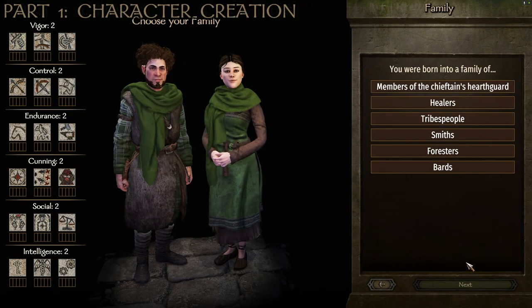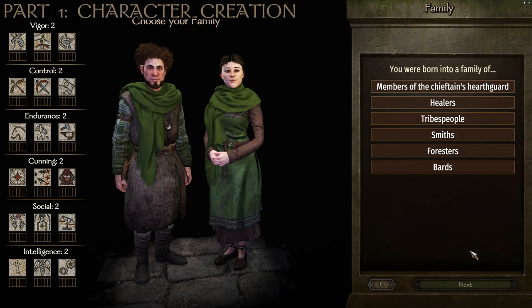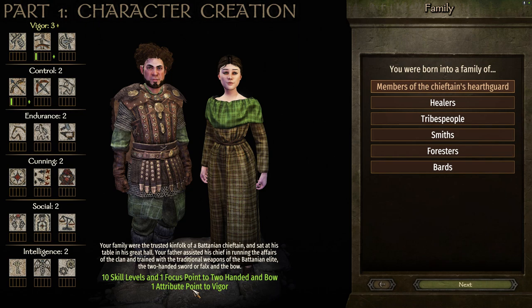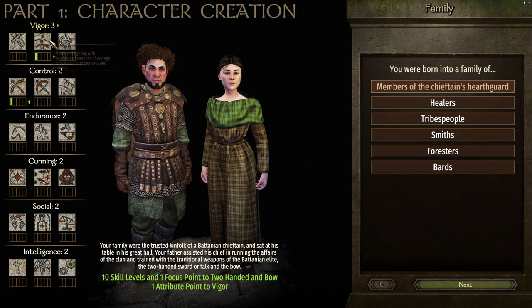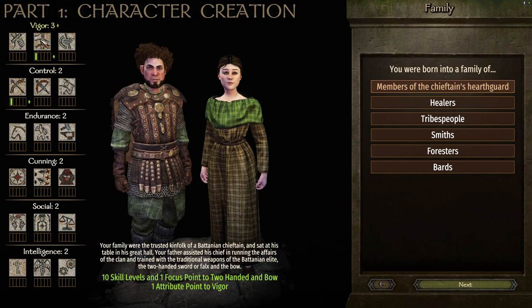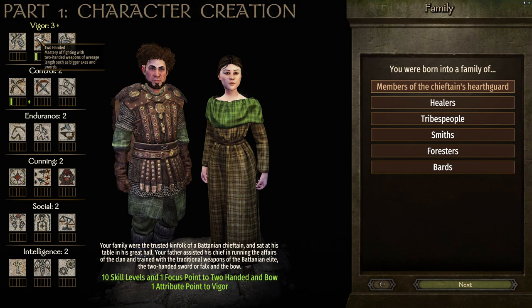As far as all of your backgrounds for picking the best start for an archer, we're going to be choosing these ones. You were born into a family of members of the Chieftain's Hearthguard. This one gives you 10 skill levels and one focus point to two-handed and bow, and one attribute point to vigor. When I'm being an archer in the game, I like to focus on two-handed weapons, typically swords and bows. So this one will give you an extra attribute point in vigor, which is good because it helps us level up two-handed, and it gives us a focus point in both two-handed and bows.